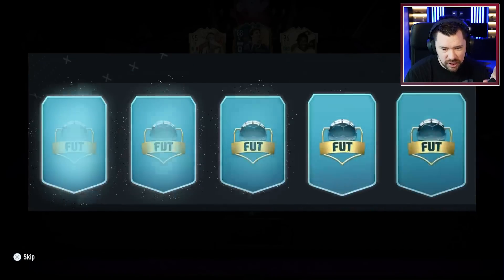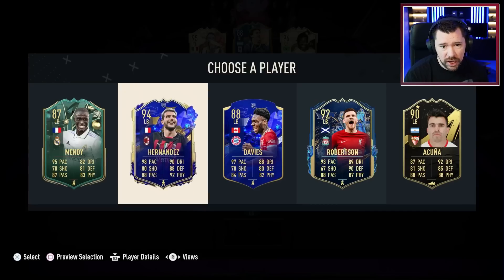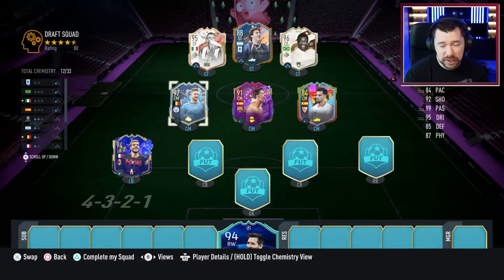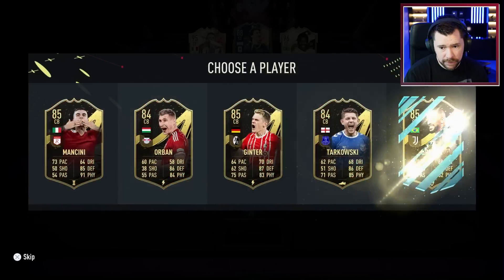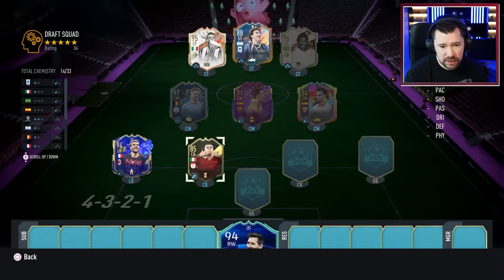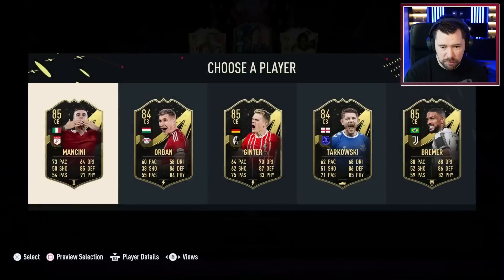Oh, give me that 91 left back Joao Cancelo! You know what, Hernandez works quite nicely because of Militao and being French — so many good links. Mancini gets the Italian link; it leaves us one Serie A player or manager away from full chem, or Mancini and then a French player or manager away.